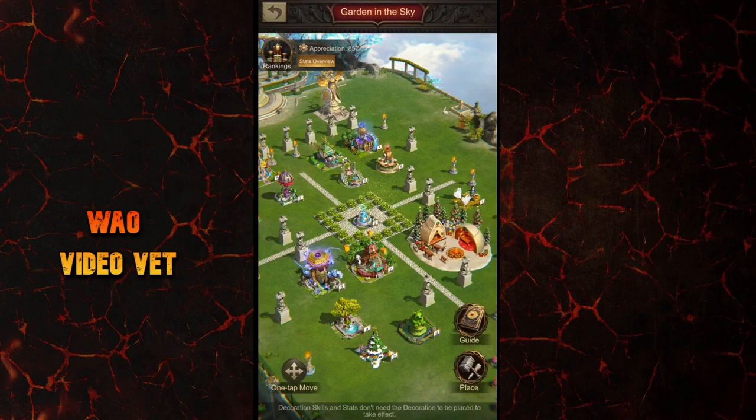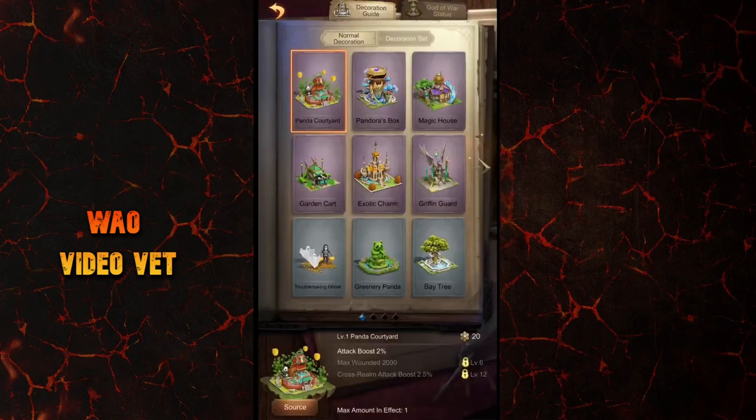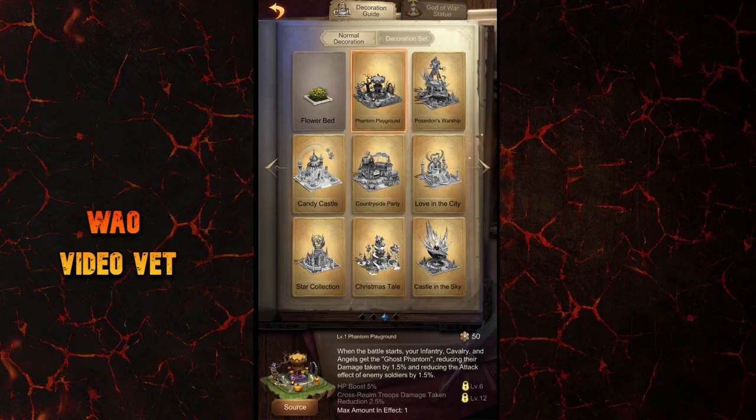My top three picks from the orange decorations are based only on their stats and skills, not on the cost of acquiring them. The first one is the Phantom Playground, and the skill is called Ghost Phantom — you get this from the Realm Banquet event going on right now. When the battle starts, all of your frontline and angels get a damage reduction, along with reducing the attack of enemy troops, which impacts their total damage output. A good thing here is that there is no time limit for the skill, and it is applicable to all your frontline troops.